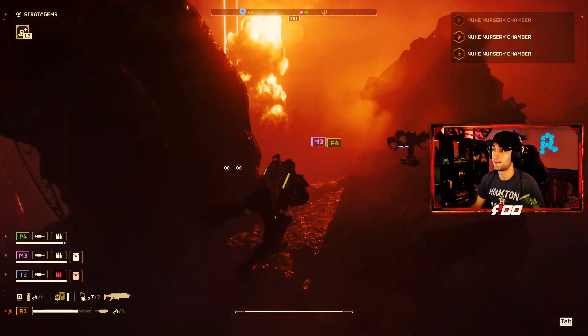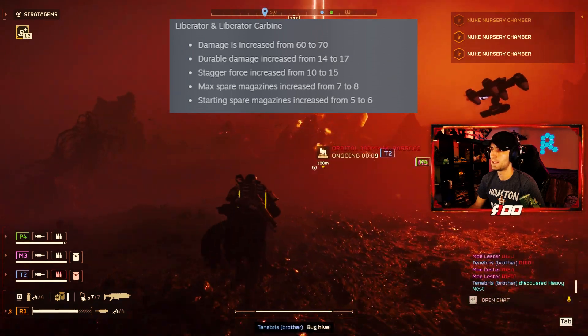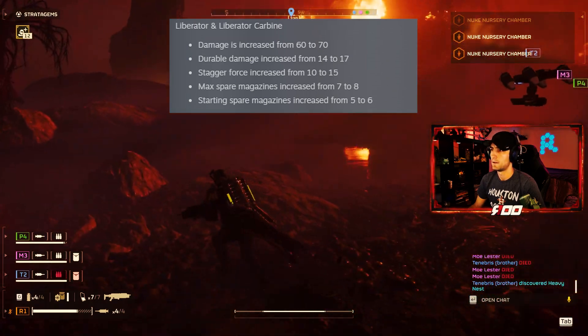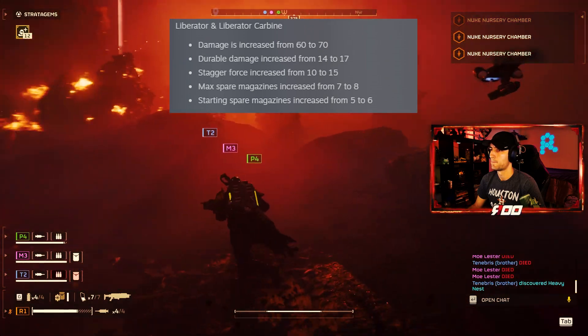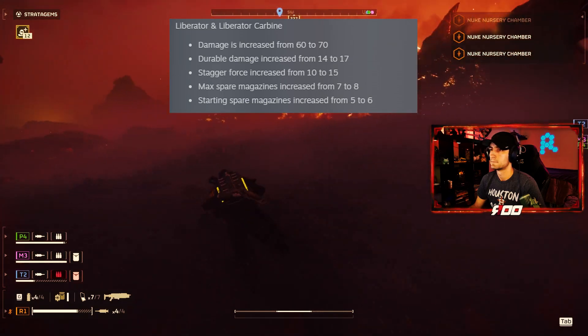Now onto the primary weapons. Liberator and Liberator Carbine: damage increased from 60 to 70, durable damage increased from 14 to 17, stagger force increased from 10 to 15, max spare magazines increased from 7 to 8, and starting spare magazines increased from 5 to 6.